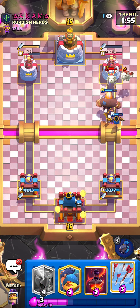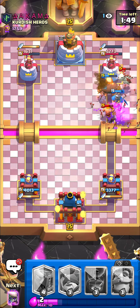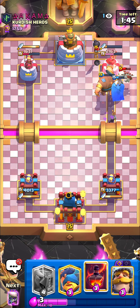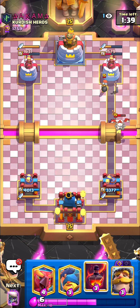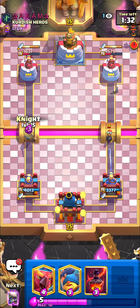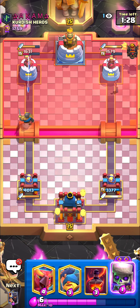I'll just go giant over here, and then if he goes barbarians I'll ability and then predict them. Oh nice — I'll just arrow that. Okay, that was quite nice, we're gonna get some nice damage. Yeah, we'll take those. This giant deck is just way too no-skill — it's so stupid and brain dead. All you do is just defend and then spam giants at the bridge.